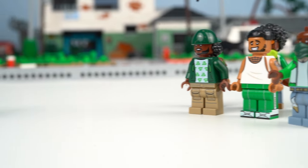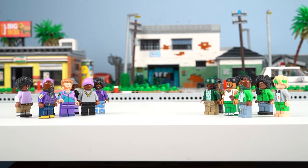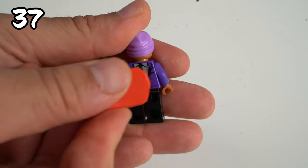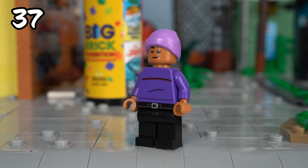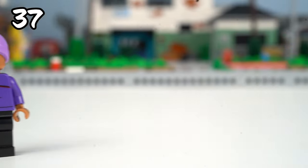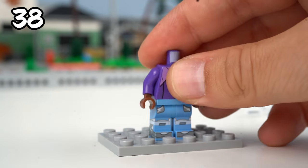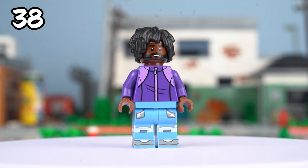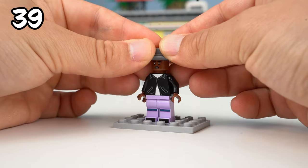Building battle packs from the Grove Street and Ballas Gangs has been on my mind for a while, so it's time for that promised bonus. Black legs with a custom print, a torso from Harry Potter where I had to erase one side, a head, and a purple cap — just like that we've got ourselves a Ballas scout. For the first soldier I used legs with mega cool sneakers, a purple tracksuit, and those iconic rapper-style hair pieces. Blue track pants, a custom black jacket, and a gray hat, and the Ballas rookie is ready.